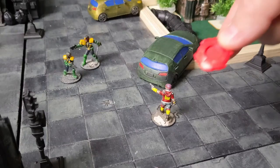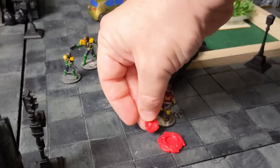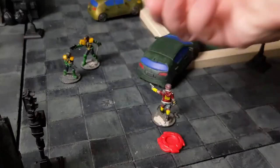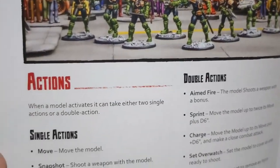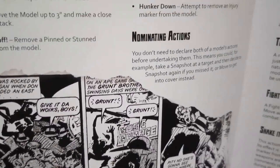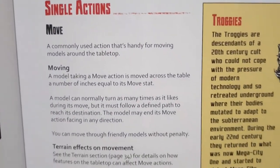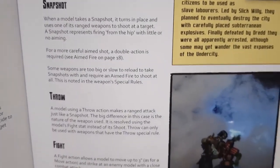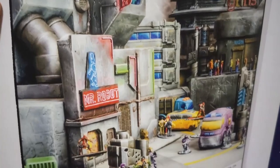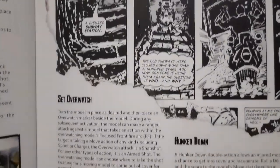Set overwatch is quite helpful. If you've got a model with a rifle looking down the street but there's no one currently in the street, you can set them in overwatch. You turn the model in the direction it's facing and place a little overwatch marker next to it. If an enemy model moves within your front firing arc and within range of your weapon, you are allowed to do a snapshot — including against sprinting and charging. If an enemy in the street declares they're going to throw a weapon, you're allowed to take an aimed shot at them representing waiting for them to come out of cover. The overwatch marker is removed once used. If an overwatched model becomes pinned, stunned, or incapacitated before using the marker, it loses it.